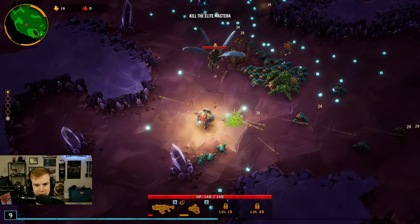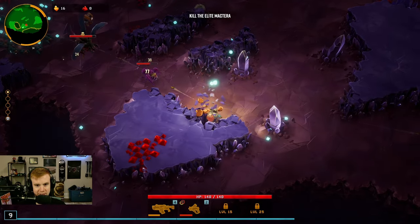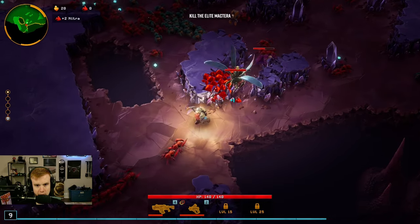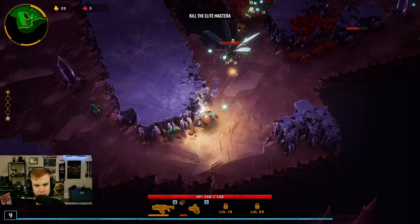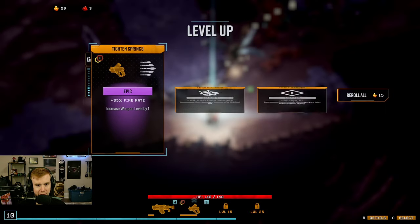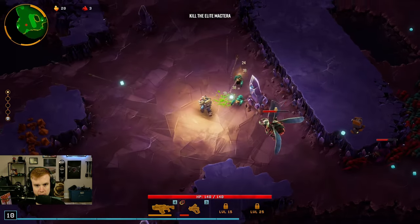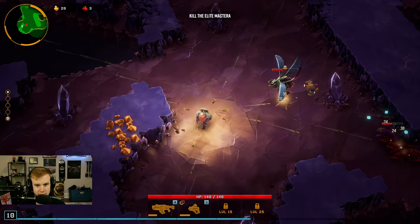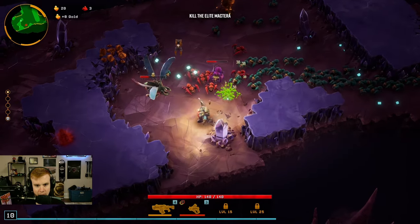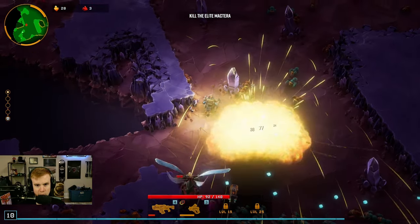And we've got a boss here. I think if this boss dies we go to the next stage, but I'm not quite sure. I'm gonna start mining things because I have not mined much at all. Okay this guy is kinda scary. Epic fire rate? Okay let's take that. So our reload is still not very good but the fire rate is way better. I'm going for this. I don't know if we have time to grab things or if there's a time limit. Also this weapon only seems to shoot on this angle — I can't seem to affect it.